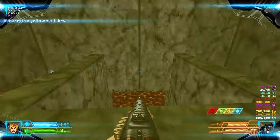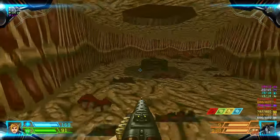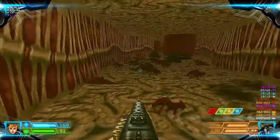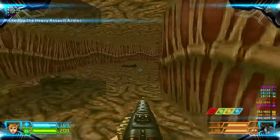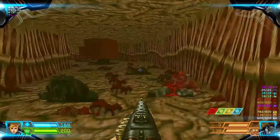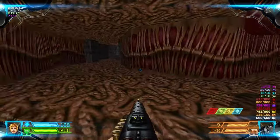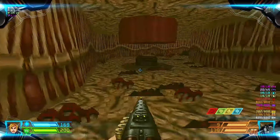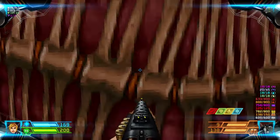You can go through here and grab the Yellow Key. We're gonna need some armor, so I might as well grab the Mega Armor. We still have 169 HP — that's cool. Let's take a shortcut over here.